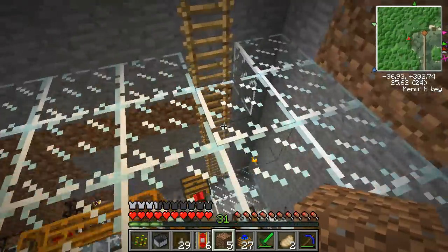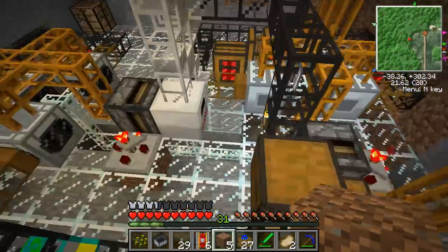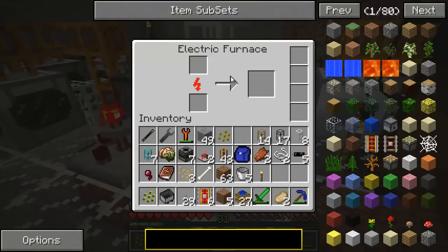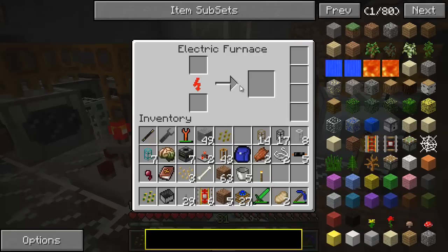Anyway, they pump that out, and the slime balls are then put into this machine here. This is sort of the third level down here, the most complicated one. The electric furnace takes a slime ball, runs it through the furnace, and out comes the sticky resin.